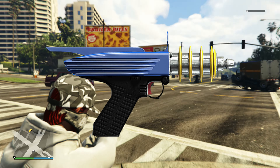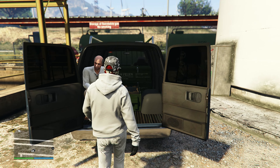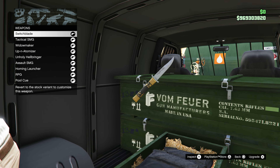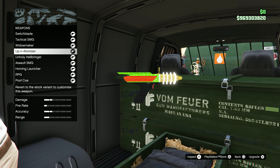The first location you can find the Raygun is at the Gunvan. You are more guaranteed to find the Raygun in the Gunvan when it's in October, the Halloween event. It is an alien gun so you're more likely to find it there.